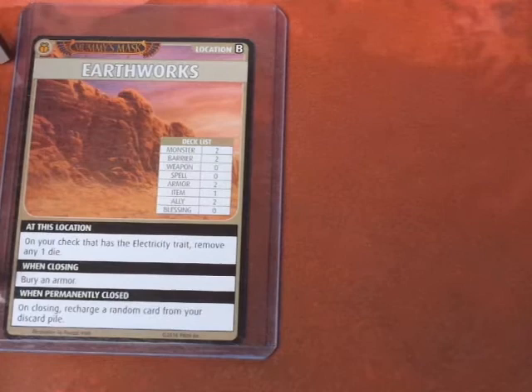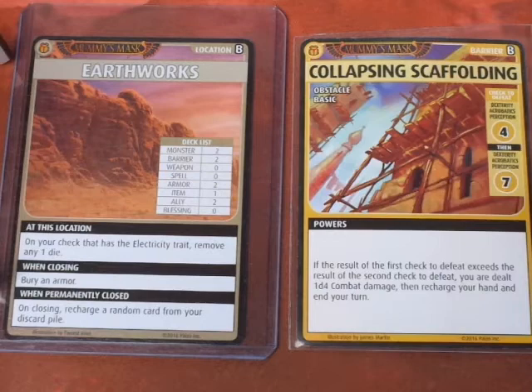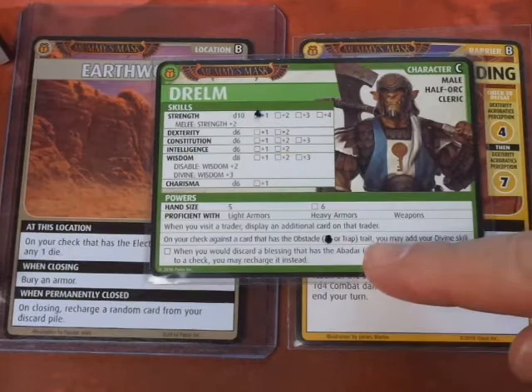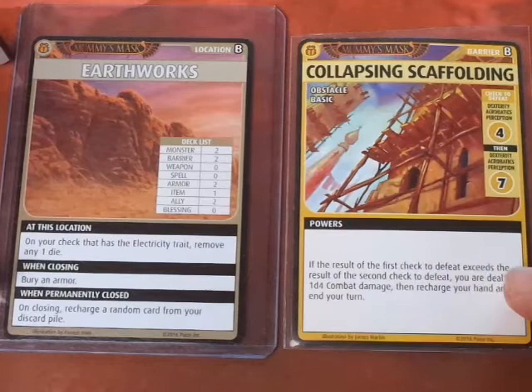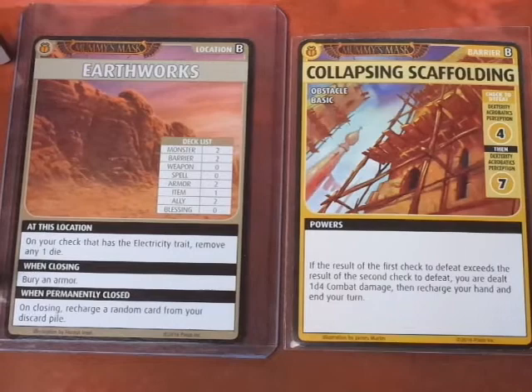Advancing the Blessings deck — it's a Blessing of Thoth. We get a Collapsing Scaffolding. It's an Obstacle Basic. It says Dexterity/Acrobatics/Perception 4, then Dexterity/Acrobatics/Perception 7. Drealm's ability says: on your check against a card that has the Obstacle trait, you may add your Divine Skill. For the first check we're going to use the Blessing of the Ancients, since Drealm's Dexterity is a measly D6. Rolling 2D6 — we rolled a 5, 6. We made it with a 6.